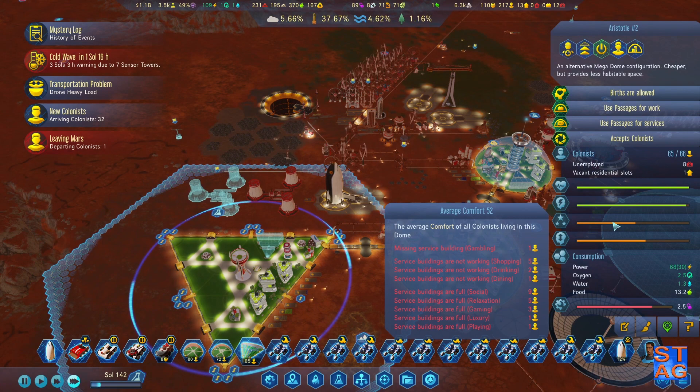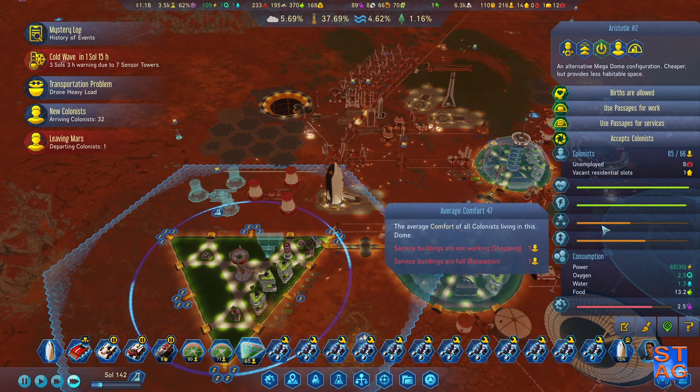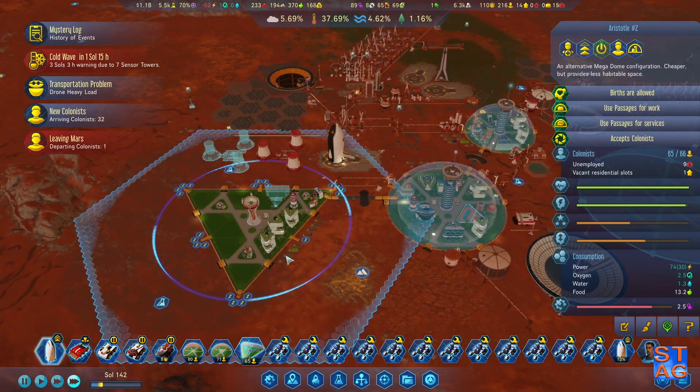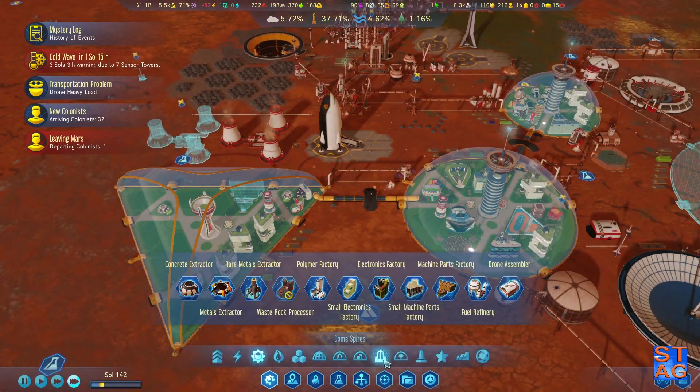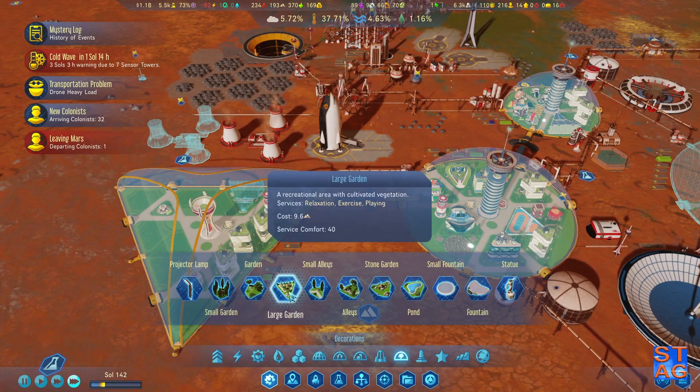Alright, what is this dome missing? Shopping, drinking, dining — drinking is full. Let's put a large park in here too — that'll be helpful for the folks. A large garden.